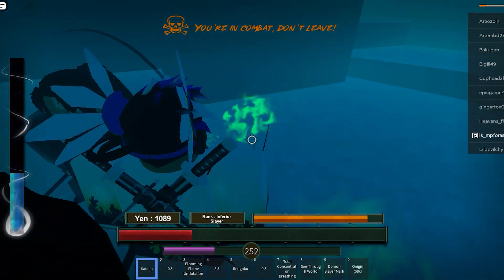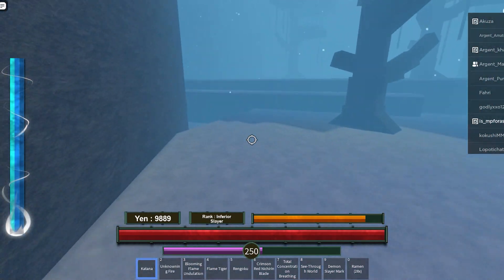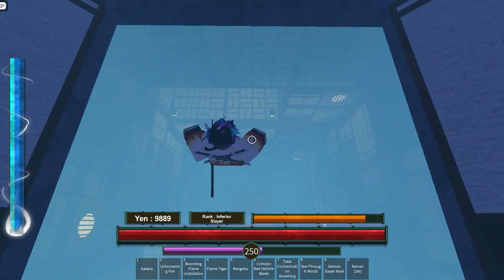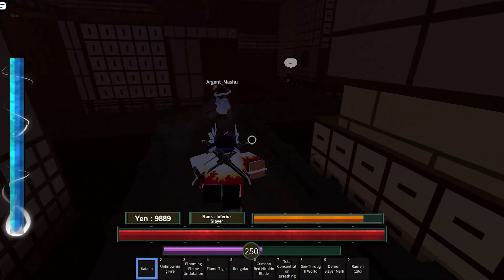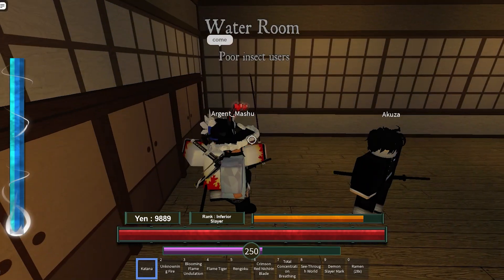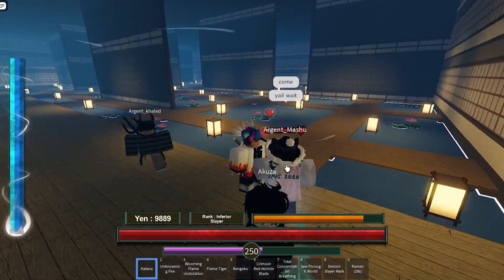Doma is quite strong. Head over to Yuki again, turn left, and you should find the Infinity Castle along with the other demon cave. Once you get into the Infinity Castle, just follow the direction shown here — take the route I take and it should lead you to Doma's room.